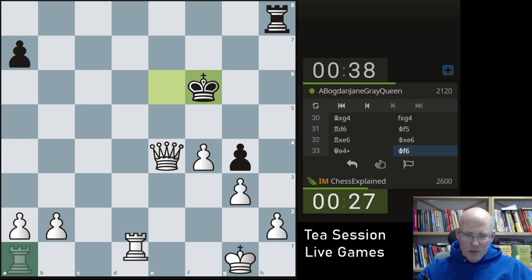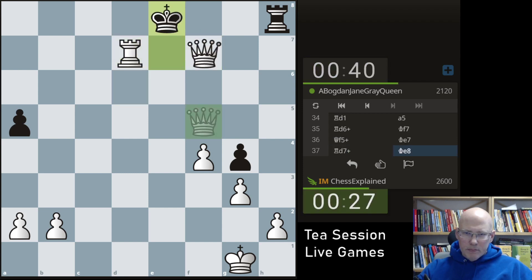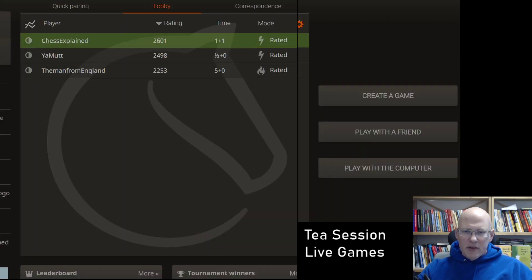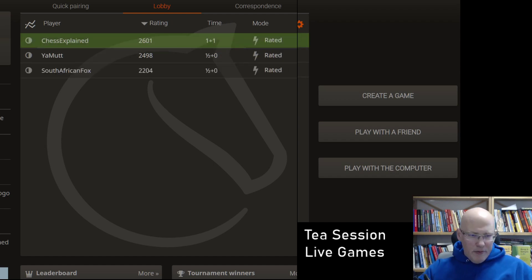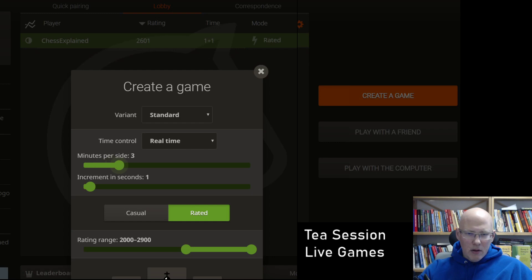Let's go for a new opponent. In particular, in a video that makes relatively little sense to cover stuff like that. It's actually not easy to get games, even though I set the minimum to 2,000. It's not so easy to get 1 plus 1. Maybe not the best of ideas. What about 3 plus 2 then? Let's go 3 plus 2.